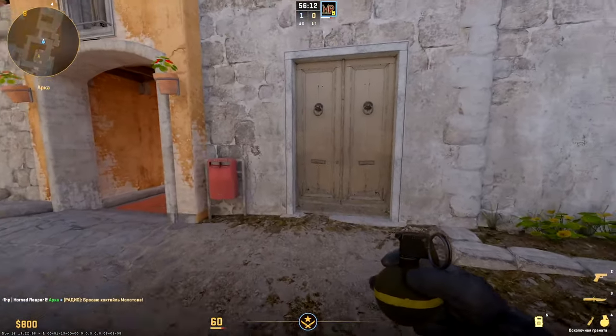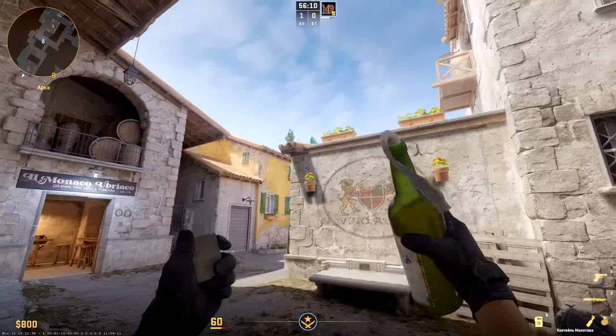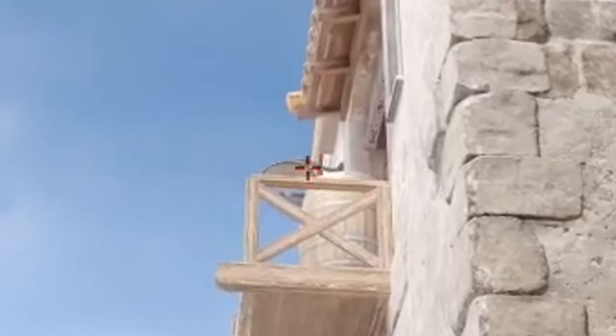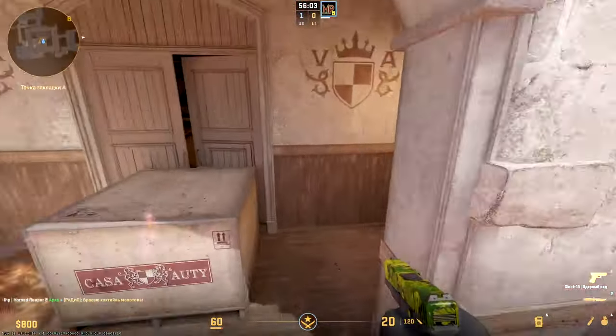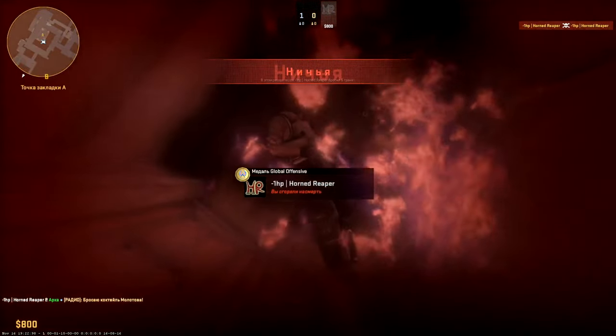Excellent molotov for scorching red spots at A plant — stand near this door and level above the middle of this balcony, throw from a step on run. Such a molotov doesn't allow hiding anywhere.